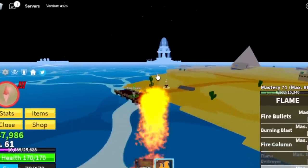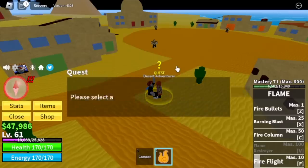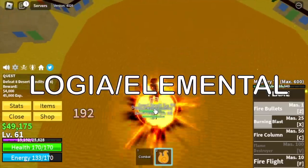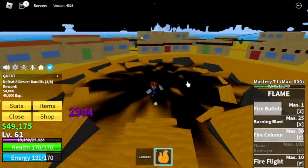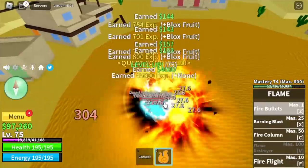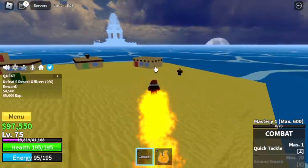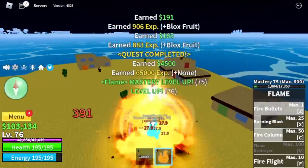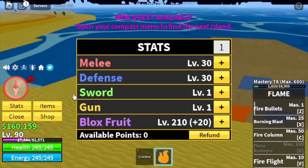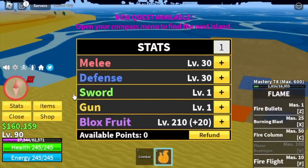At level 60, we will go to the next island, the Desert. Our target here is the Desert Bandits. Don't worry guys, Logia or Elemental is in effect, so no tips here — just keep on defeating these mobs until you reach level 75. The same strategy will work on the Desert Officers at level 75. Target level here is level 90. For the stats: melee, defense 30, blocks fruits 210.